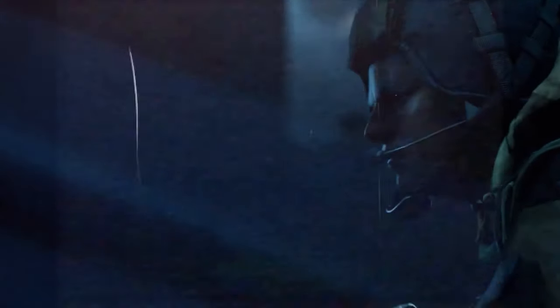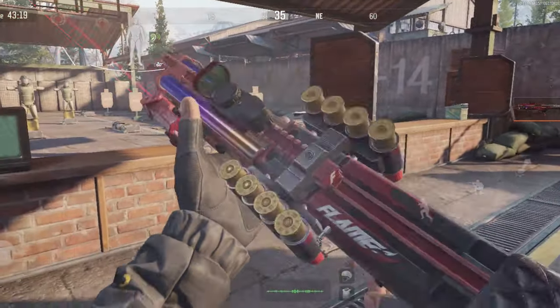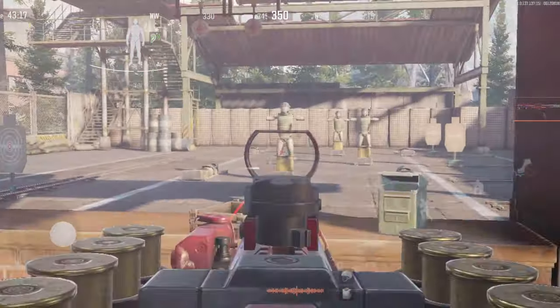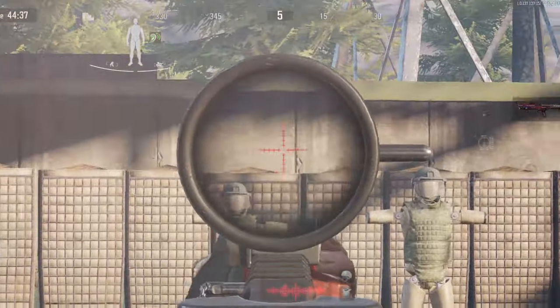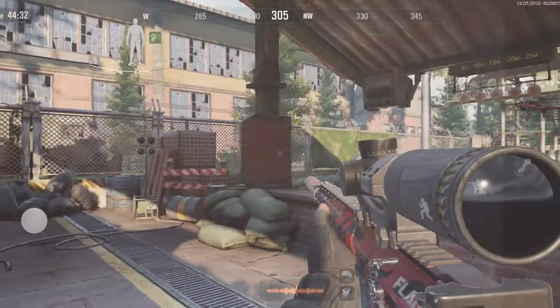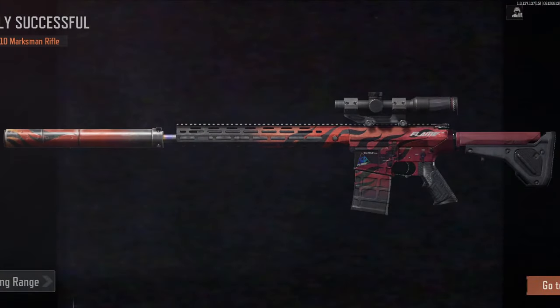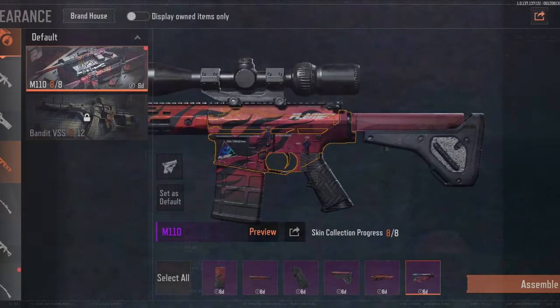Operators, I urge you to be on high alert. These new enemies are equipped with DP-12 shotguns capable of delivering devastating close-range firepower, and M110 marksman rifles which provide them with deadly accuracy from a distance. Do not underestimate them. Stay vigilant, stay united and prepare for the battle ahead.